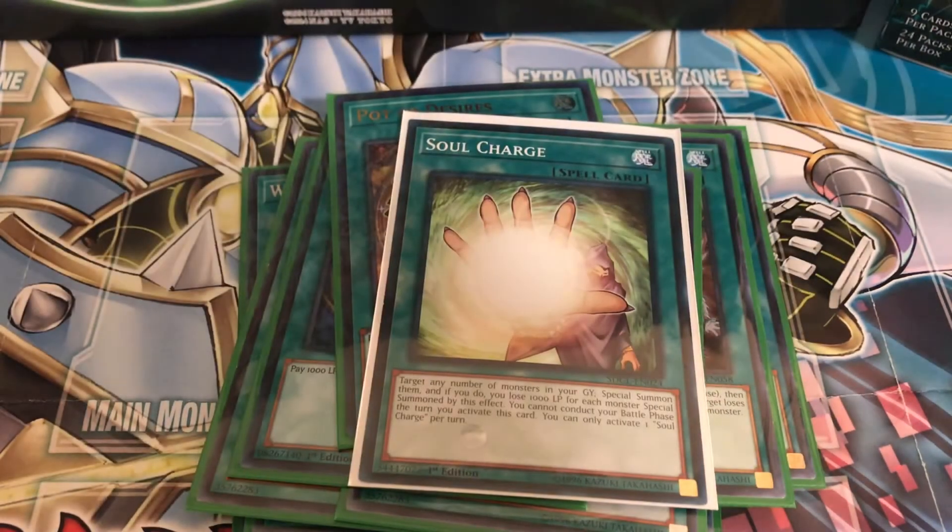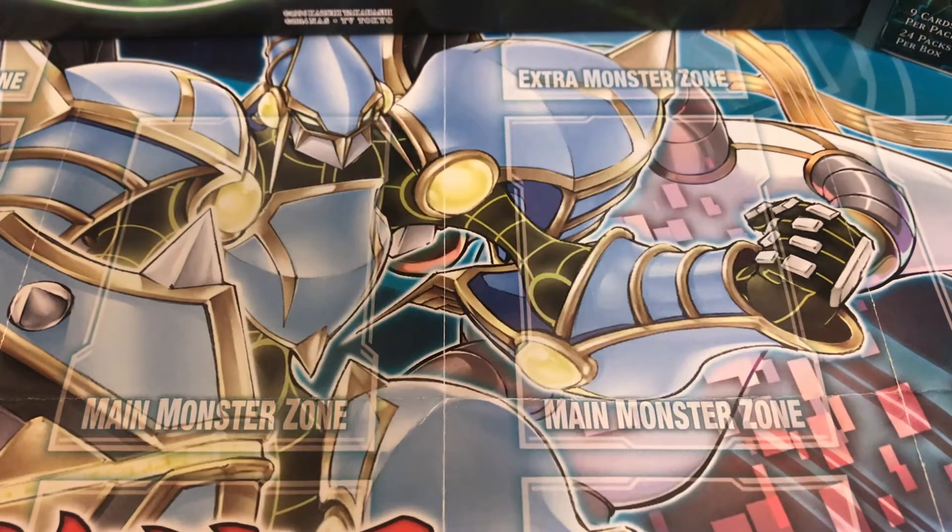Since you're running basically three copies of every single card in the deck, it's not going to hurt to banish 10 with Pot of Desires. Then one Soul Charge: bring monsters back from the graveyard and pay 1000 life points for each one. That's it for the spells.